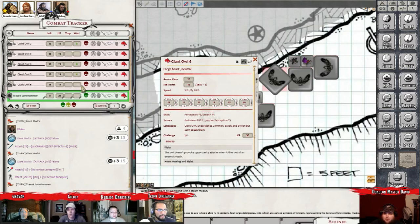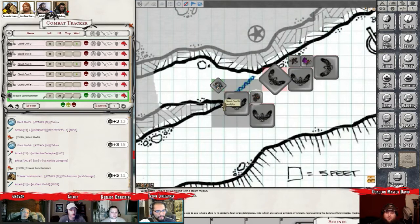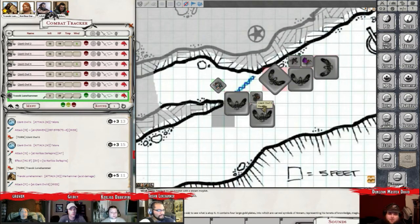And that's all of the owls, and we are now to the end of round one in Travok's turn. Alright, Travok will pull his Warhammer out and slash the one that was attacking Curly Ewa. Okay. That would be number six. It was a close miss. I will give you that. But it does kind of shift out of the way as it dodges your attack.